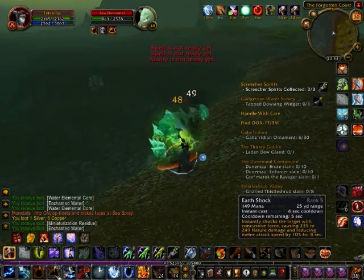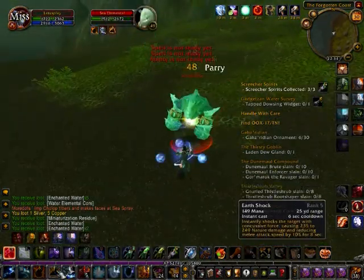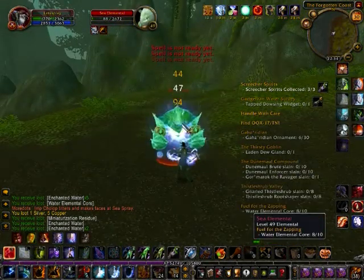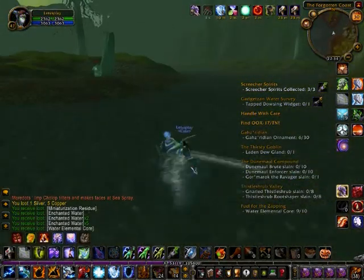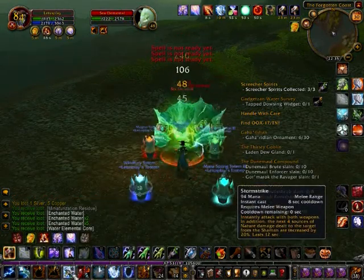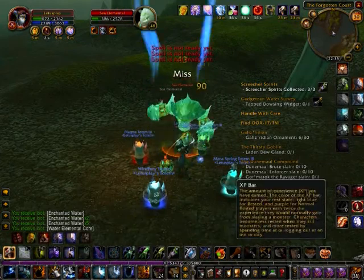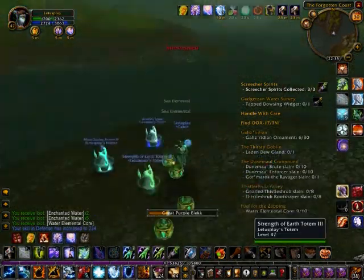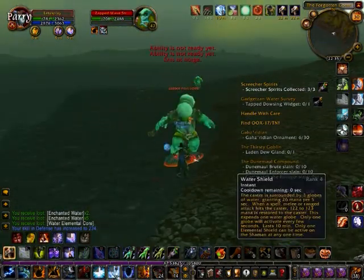We're pulling a few more of these water elementals again. You also get some enchanted water as a drop, which is a mana drink — it's not that high a level mana drink, so it's a good idea to just vendor them. If you're doing the shaman quest where you keep an elemental water, you'll understand why in videos later. I didn't keep an elemental water, and I probably should have, because there was a shaman quest that needed it, but you'll find that out in a later video.